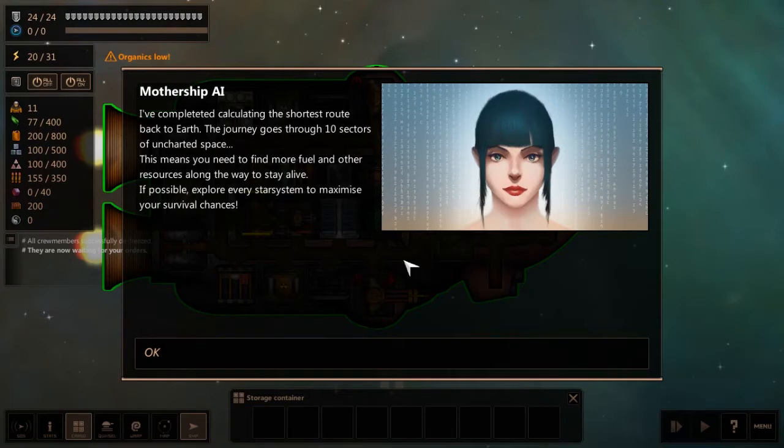You need to find more fuel and other resources along the way to stay alive. If possible, explore every star system to maximize your survival chances. Wait a second — you had 15 years to calculate that route. 15 years. And you're telling me now? What have you been doing while I was awake? I'm the captain — assumingly I was the one person awake while everybody else had their cryo-sleep. So what did I do those 15 years? A card game only has so many Solitaire combinations. Ah, forget it.